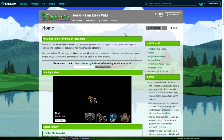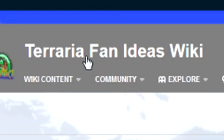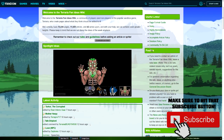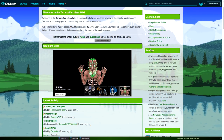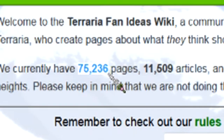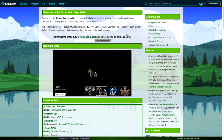Welcome everybody to a little video where we're going to take a look at the Terraria fan ideas wiki. I've been here a couple of times on accident — I'll just be looking on Google Images for thumbnails and stuff and end up here. I decided to take a full trip and check out what good and bad ideas there are. There are 75,000 and 236 pages and 11,000 articles to look at.